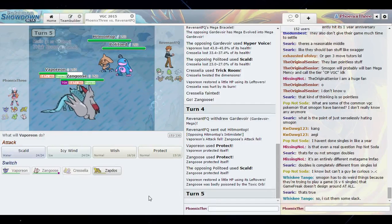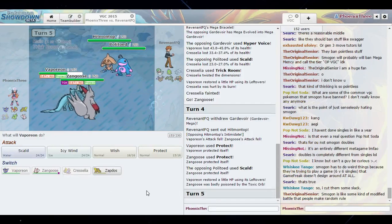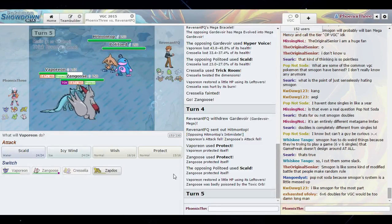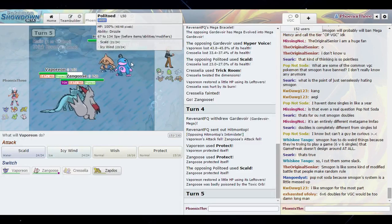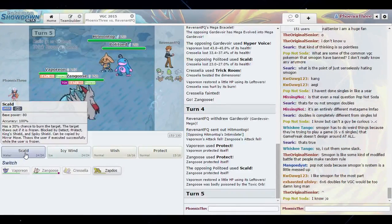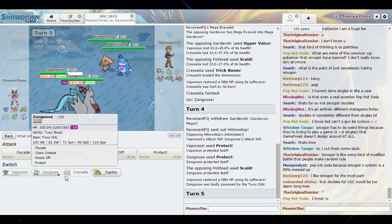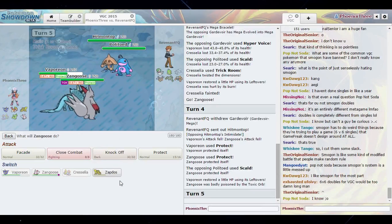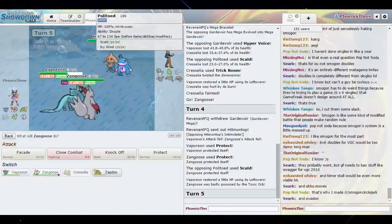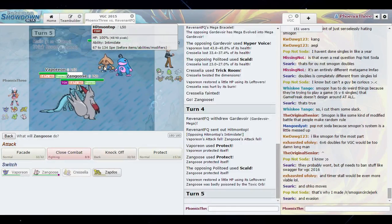I think I messed up but I don't think it would have mattered though. The Trick Room gives me a couple turns to do something, but I don't know how slow things are here — I may have just screwed myself. But I think we're just gonna go here. I'm 110 Speed — this probably isn't running Speed, this probably isn't running Speed either.